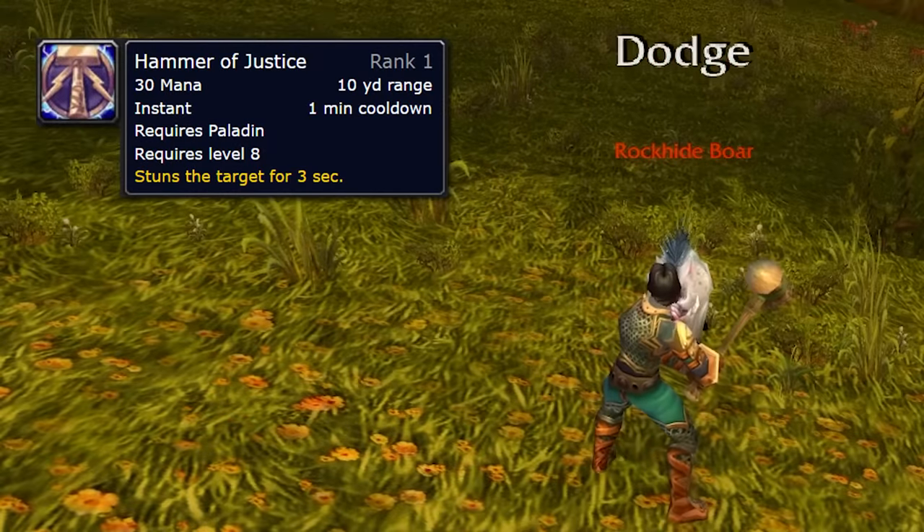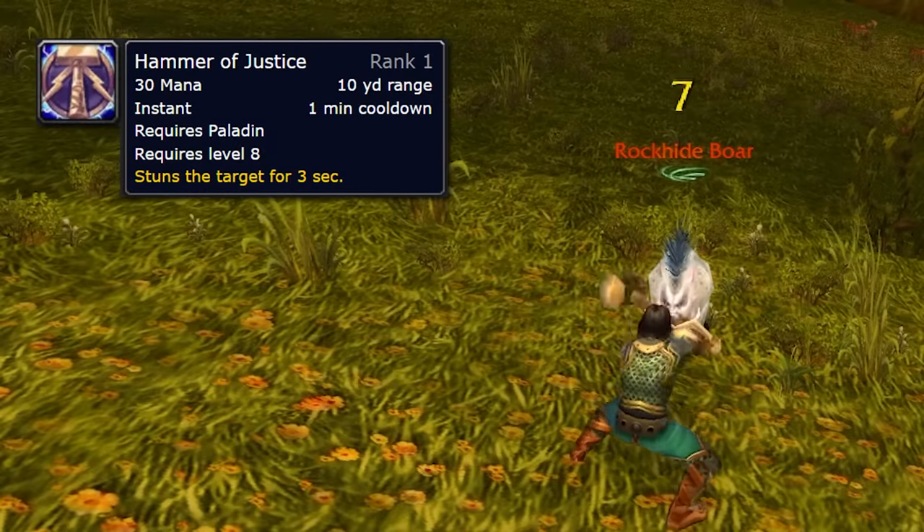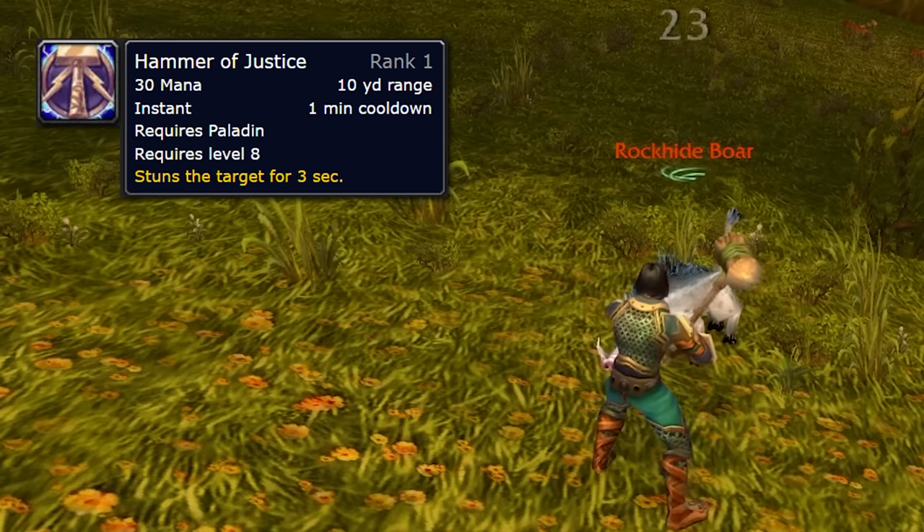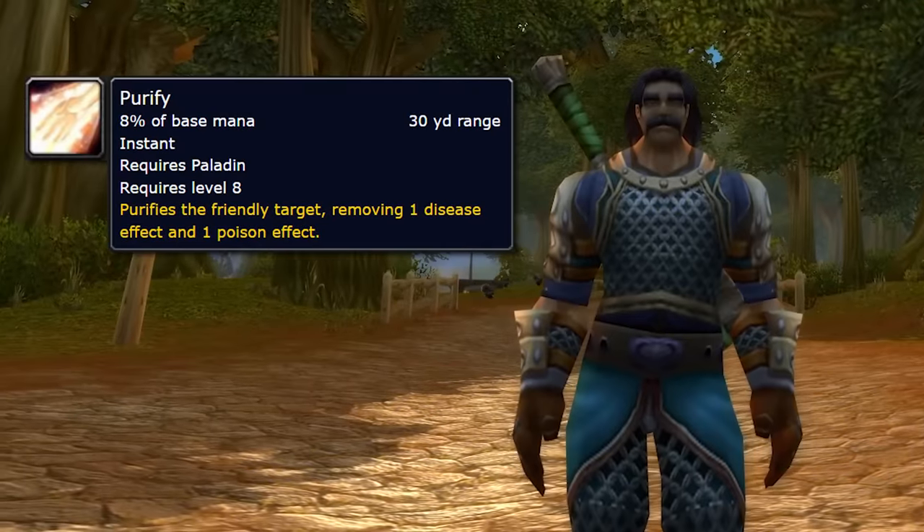The next spell you get is Hammer of Justice. Hammer of Justice is a 1-minute cooldown stun you get at level 8. This is great for keeping yourself alive and for reducing the amount of damage you take. The next spell that you get is Purify, which will remove a disease or a poison effect at level 8.